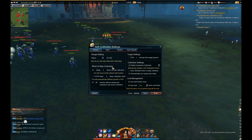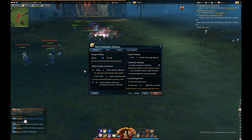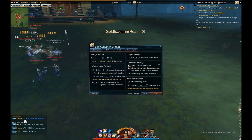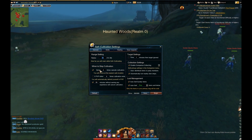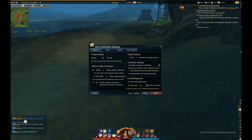The next one is when to stop cultivation. The first option is dying — whenever your character dies however many times you set it, it will cancel the cultivation. This is very useful if you don't want your character to lose a lot of durability on their gear. Also, if your character keeps dying to monsters, it prevents endless death. If your character runs out of potions, they'll probably die five times in a row anyway, so it's good to have this on.